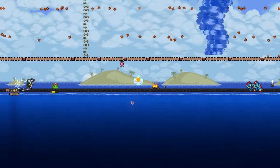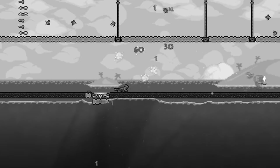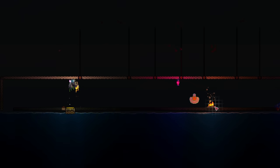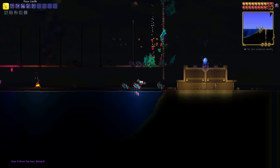The fight starts off pretty good until Duke Fishron makes a fatal mistake — he kills the innocent and undeniably cool slime, Sport. This pushes me over the edge. During the fight there were definitely a few sketchy parts, but after 16 minutes of pure concentration, Sport is avenged and Duke Fishron falls.